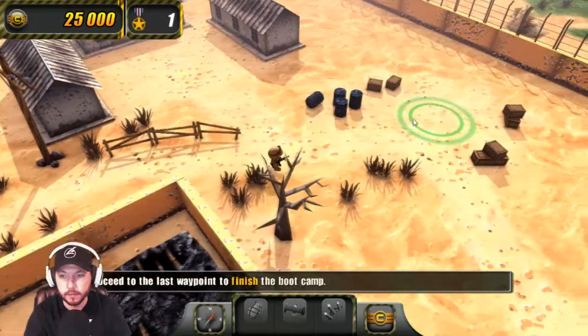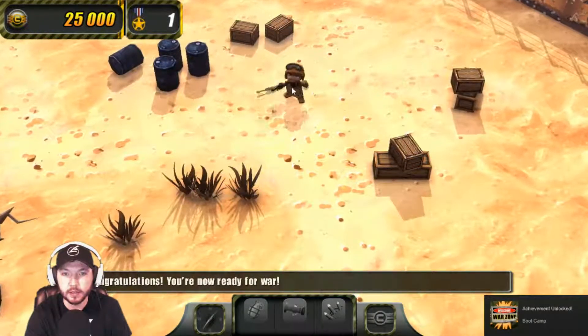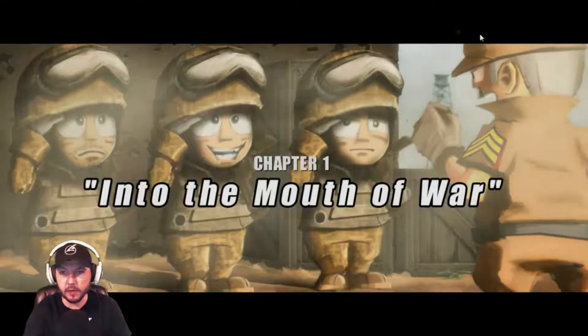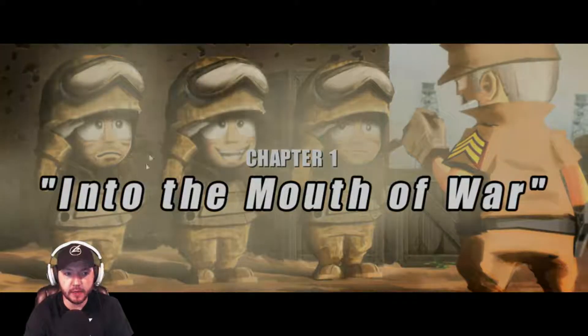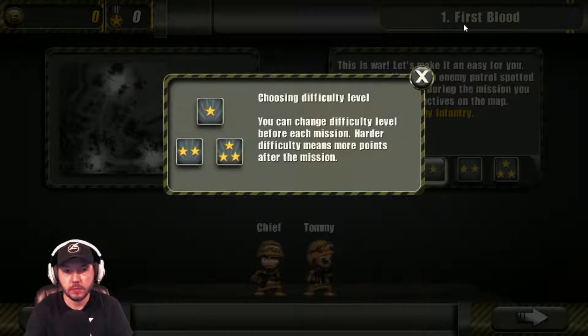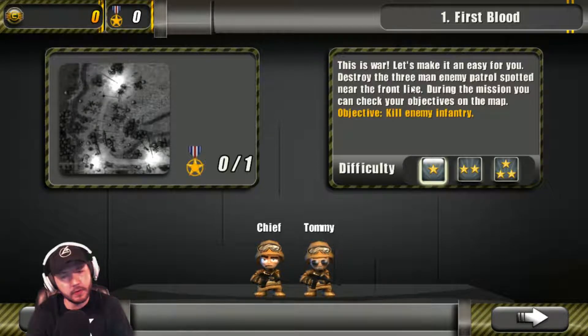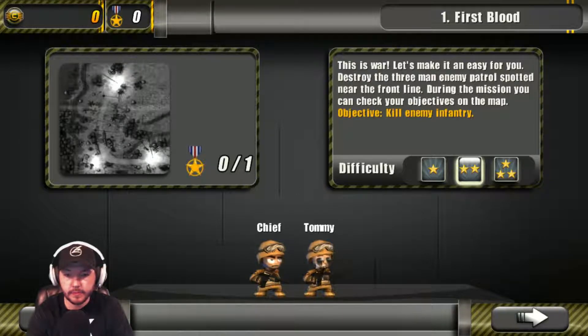I have a feeling this is going to be a very tactical, fun game. Look at my little guy — he's got a beard, looks just like me actually. I'm now ready for war! Into the mouth of war. This guy looks so happy, this guy looks frightened. Choosing difficulty level — you can change the difficulty before each mission. Harder difficulty means more points. Let's make it easy — actually let's go medium, why not? Tommy and Chief, let's go.